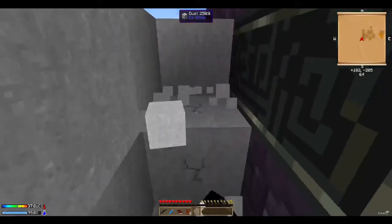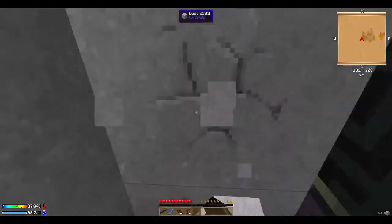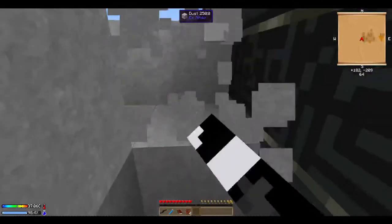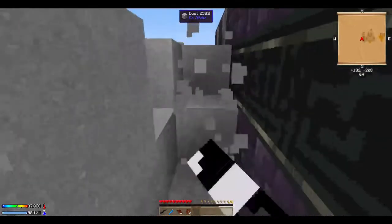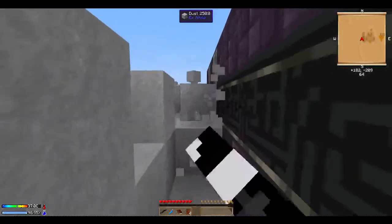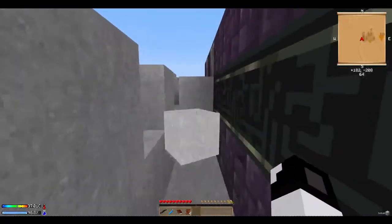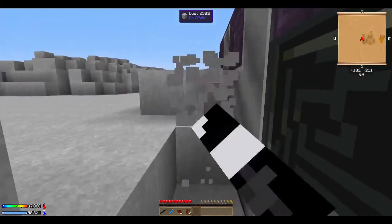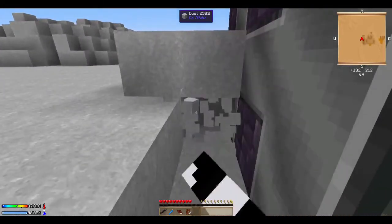I'm just gonna mine dust until it's nighttime, so I'll see you guys in five minutes — I don't know, I'm not a Minecraft professional at timing day and night. Oh yeah, this is what magnet mode does — usually you have to be right in front of the block to collect it. This magnets the block to you, if that wasn't already obvious.